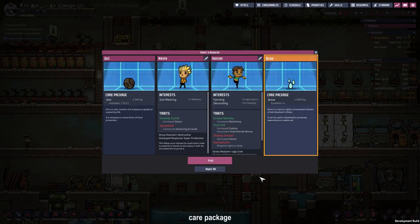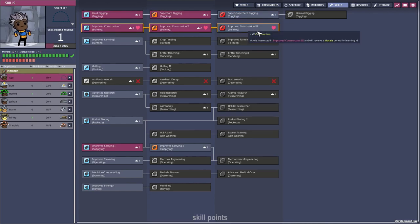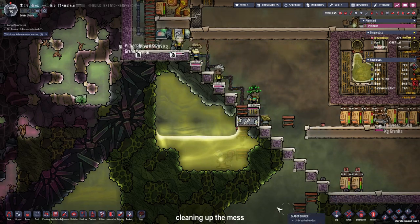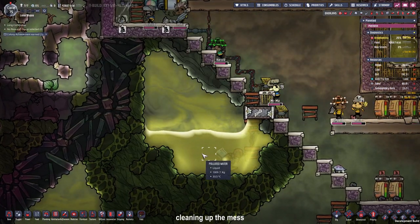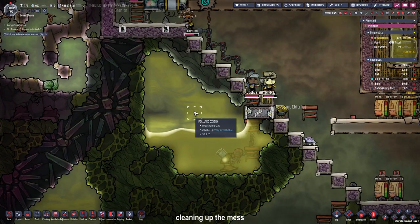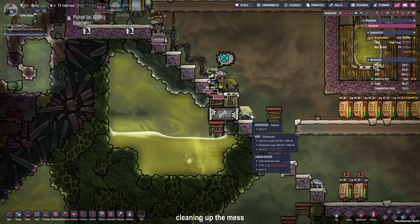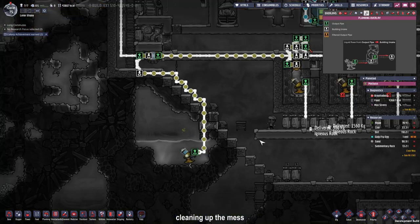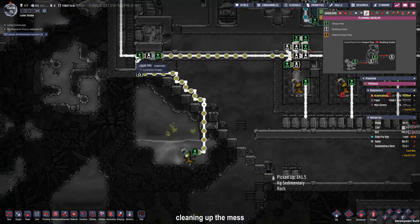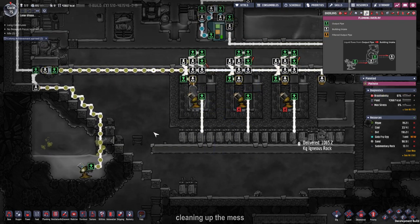Some more brine for the base and some skills for Bird and Abe. I also want to expand the base downwards, so I put a pump here to get rid of all this polluted water, and to prevent the base from being filled with polluted oxygen I placed two more deodorizers and locked them off with a manual airlock. I connected the pump to our existing system with the liquid shutoff and filter so it gets stored in the infinite storage.